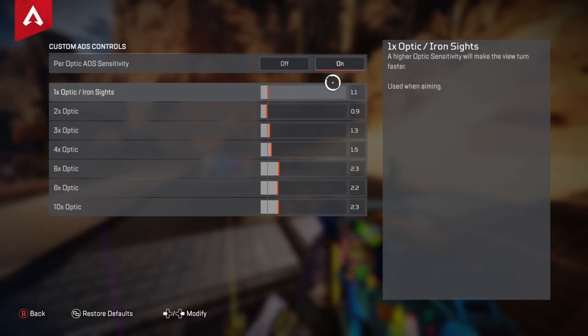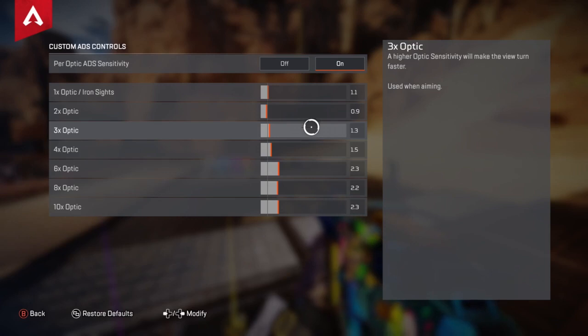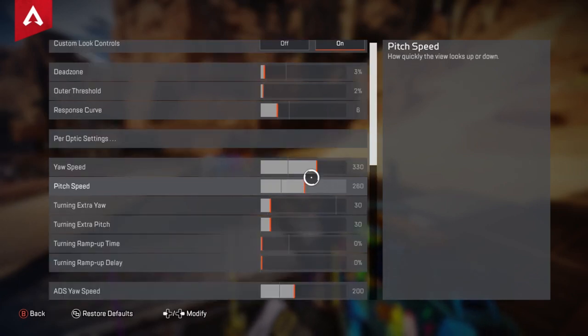1x optics iron sights I have at 1.1. 2x optics I have at 0.9. 3x I have at 1.3 and I keep going up. It seems like the more magnification I have, the higher sensitivity I need because it feels slower. My 4x is 1.5, my 6x is 2.3, my 8x is 2.2, and my 10x is 2.3. This can very much help with your aiming but there's definitely more to it.